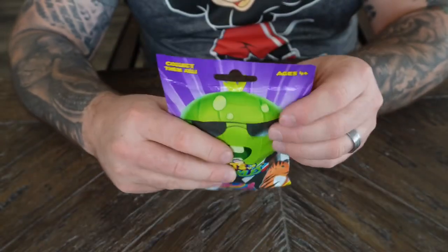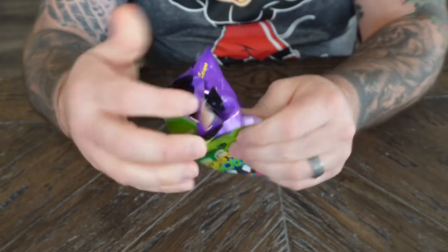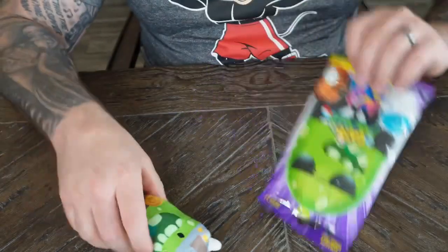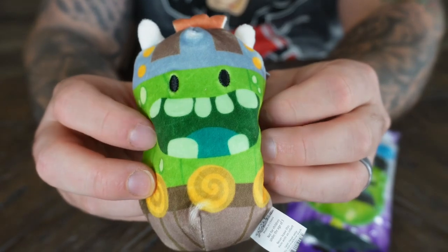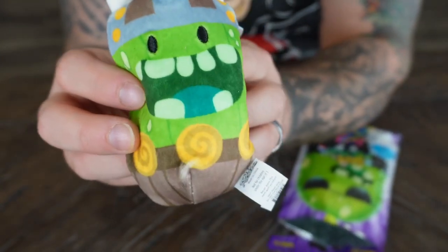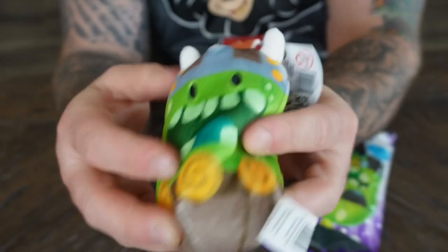Up first is this purple bag. We're just gonna jump right into it. I don't know what these little things are, but... oh it's a Pistol! Check him out! He looks like he's screaming. He kinda looks like he's missing some teeth — he must have lost some teeth. I bet he got lots of money from the tooth fairy. This thing is pretty cool.